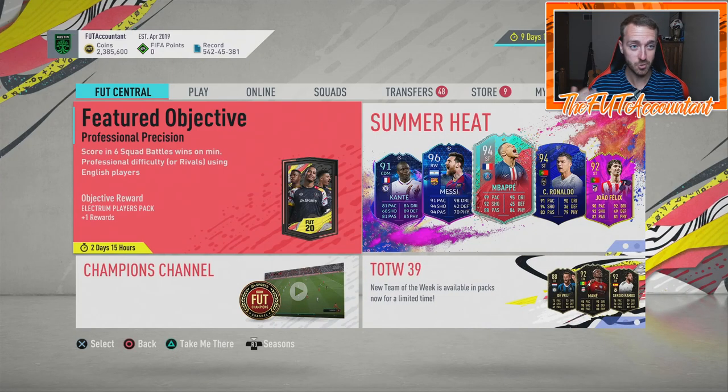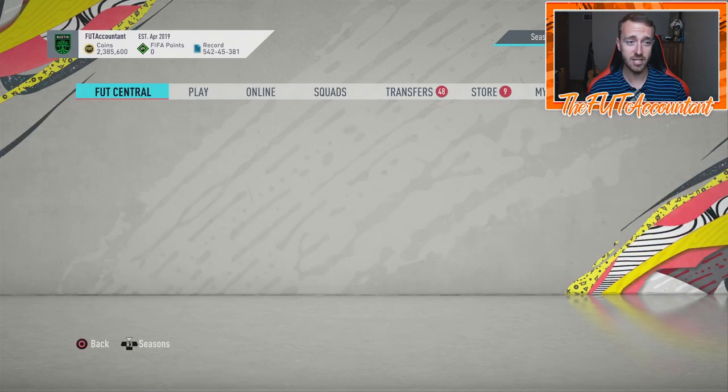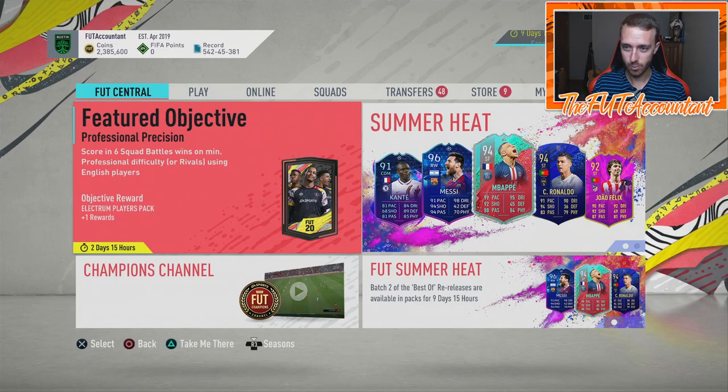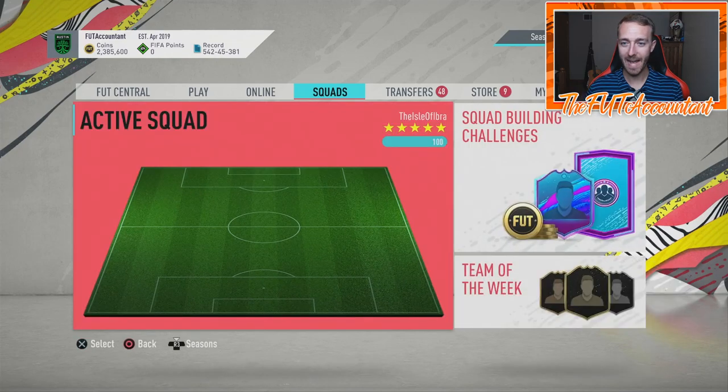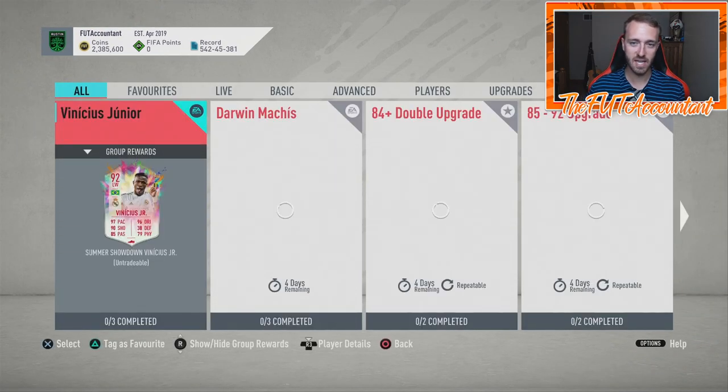We got to talk about the new filters with the new update in FIFA Ultimate Team, the patch notes — whatever they're called. We have the new vote to talk about between Bernardo Silva, Isco, and Inaki Williams. And also we have to talk about how to grind these upgrade SBCs at the highest efficiency, best time efficiency and coin value.